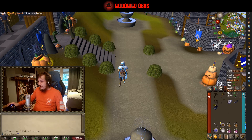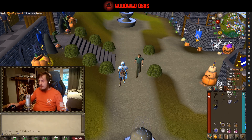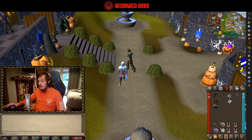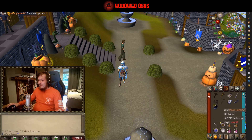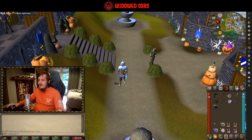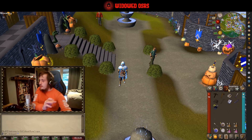I've given myself the tutorial island inventory minus a couple of things I knew we wouldn't need. I've replaced some of the bronze items with training weapons because they have the same stats and I didn't have the bronze ones in my bank. I've also got some staminas and energy potions here, but that's just to simulate the infinite run energy that is Trailblazer League, and I've got graceful on for the exact same reason.